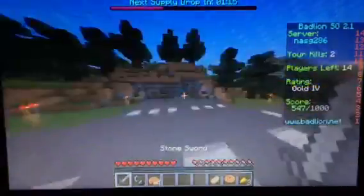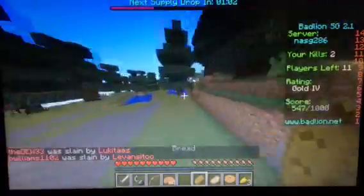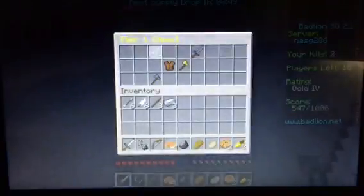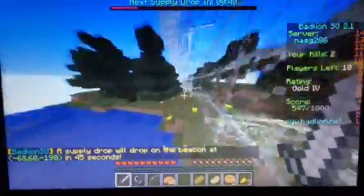We're gonna craft our iron sword now. We got a bow — here we go! Let me know what you guys think about the full screen; I think this is a lot better. More iron, which is always good for us. We're trying to craft some boots if we can, and if we do find boots, we're gonna craft flint steel, because flint steel is actually pretty OP.